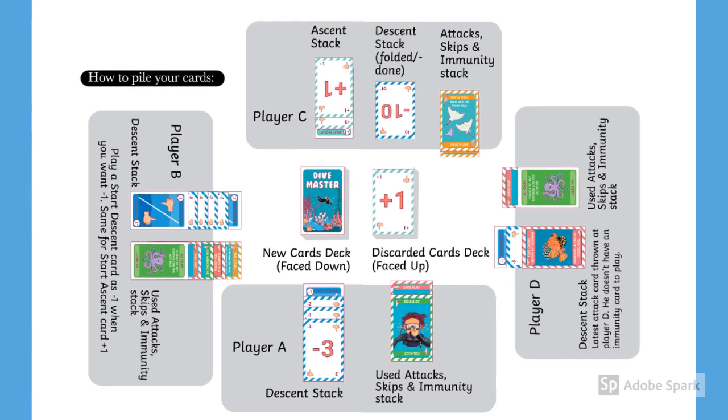Remember that when it is your turn, the first thing you have to do is always pick a card and add it to your hand. Then decide what you want to play — whether you want to play on your descent or ascent row, attack somebody with an attack card or a skip card, or use an immunity card in case you have been attacked. But remember you can play only one card.